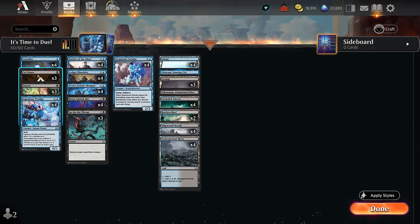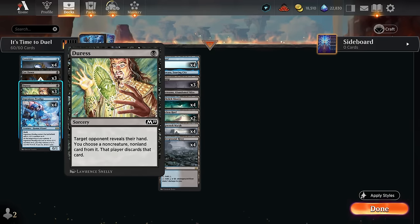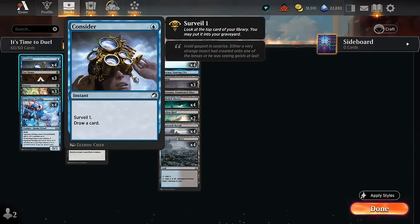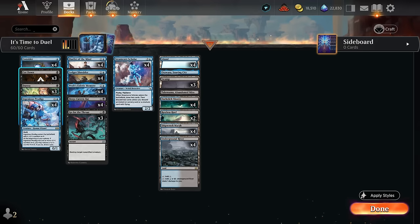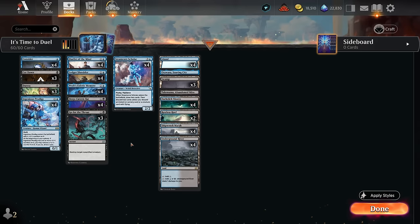Our interaction also includes Cutdown as spot removal, Go for the Throat at two mana, and some additional discard with Duress as another cheap spell we can cast — so we can easily double spell with a Ledger Shredder, maybe take away removal spells that would otherwise break up our engine. Consider is another cheap card draw spell that ties everything together. Topping off our curve, four copies of Steam Core Scholar: a 2/2 with Flying and Vigilance, when it enters we draw two and discard two — unless we discard an instant or sorcery, or a creature card with flying, which is most of our deck — so this will often draw two cards and only discard one. By drawing two cards we also get more counters from the Memory, so it all synergizes incredibly well.